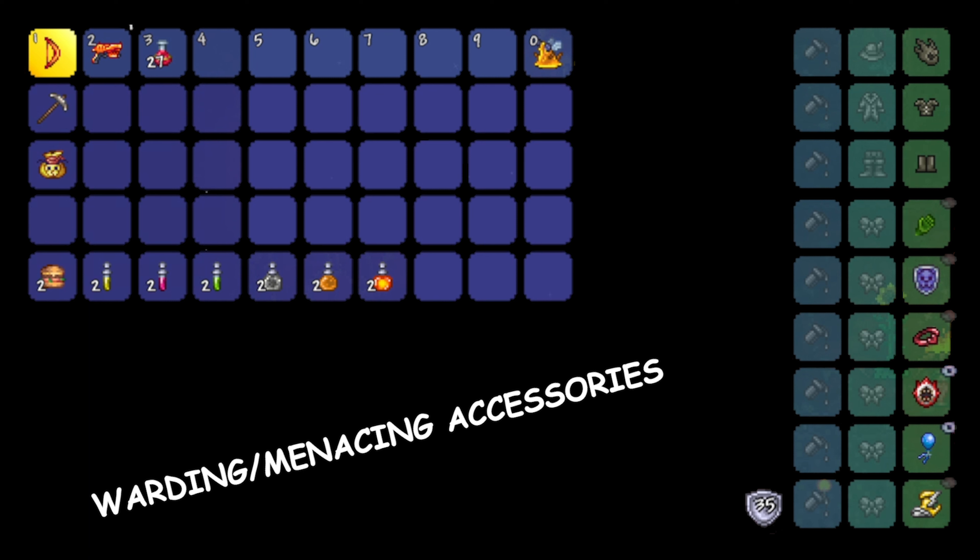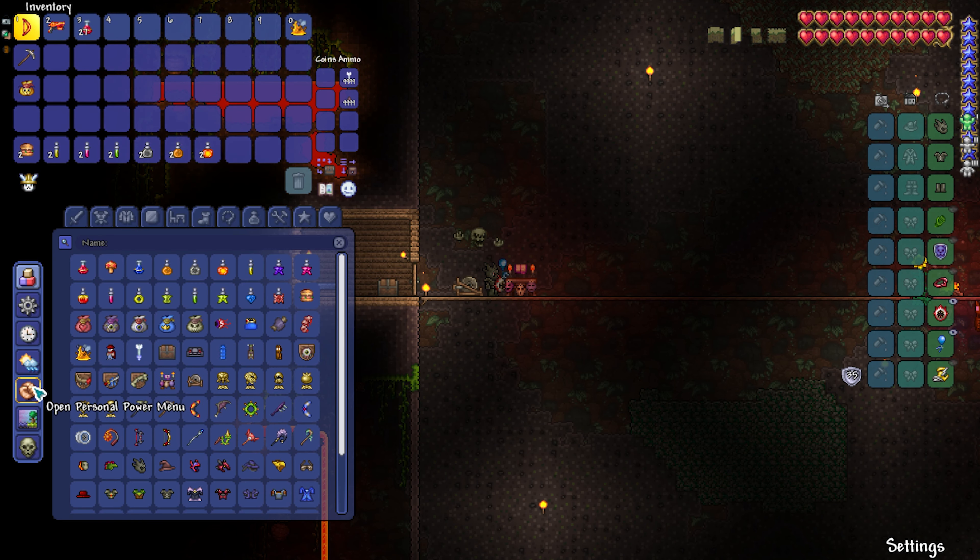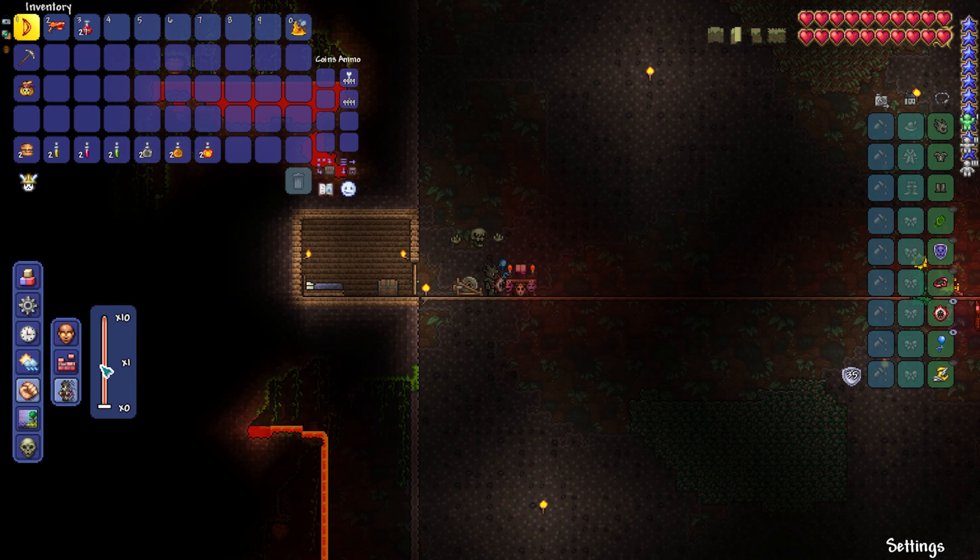For armor, I recommend using necro armor. The shark tooth necklace in place of feral claws — I just forgot to take off feral claws. The obsidian shield, band of regen, shield of Cthulhu, blue horseshoe balloon, and lightning boots reforged to warding and/or menacing.